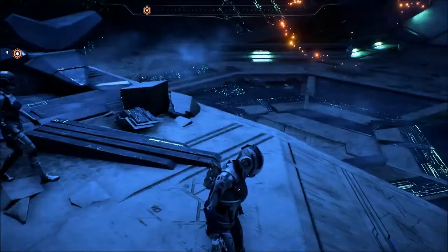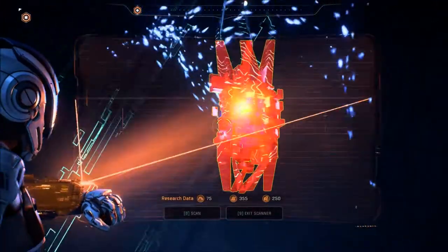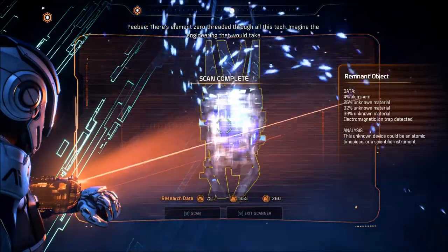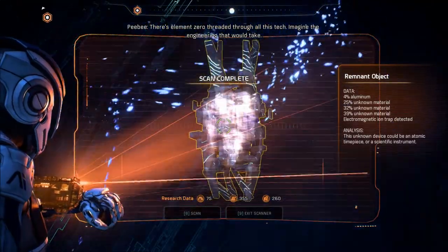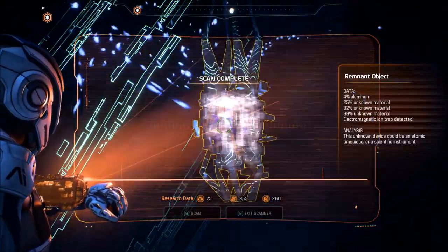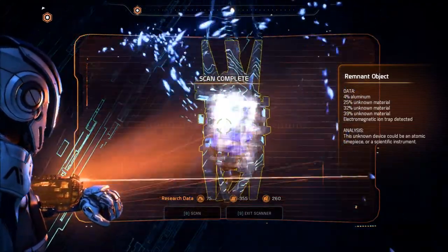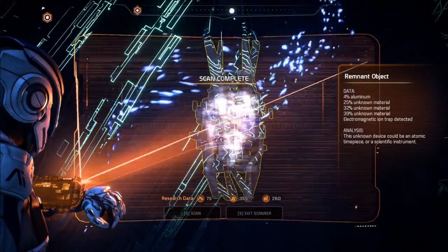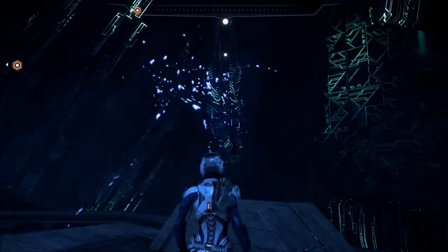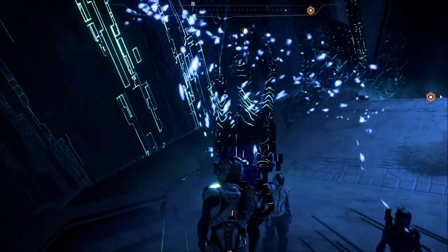That's the same one we looked at? No, we looked at that one. Got anything? There's element zero threaded through all this tech. Imagine the engineering that would take. Actually, it doesn't say anything here about element zero — 4% aluminum and then 25%, 32%, and 39% unknown material. Electromagnetic ion trap detected. This unknown device could be an atomic timepiece or a scientific instrument. It's a trap.